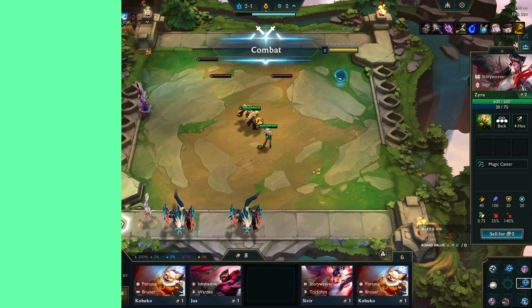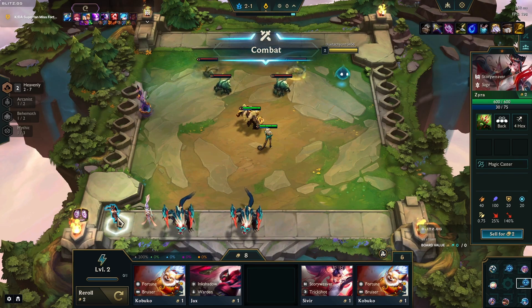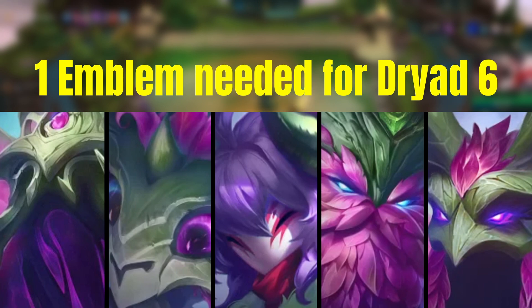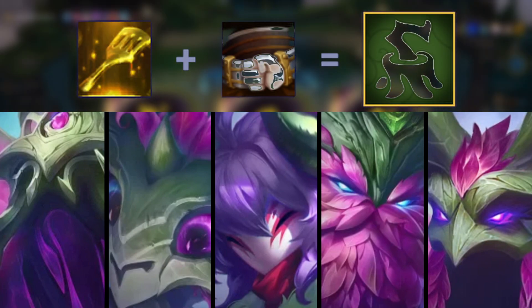You basically become a vampire or some sort of warlock, as every enemy death will grant you permanent additional health and also raises the base ability power of your champions. Once again you will need one extra emblem to reach Dryad 6. This is thankfully craftable with a Giant's Belt and a Spatula.